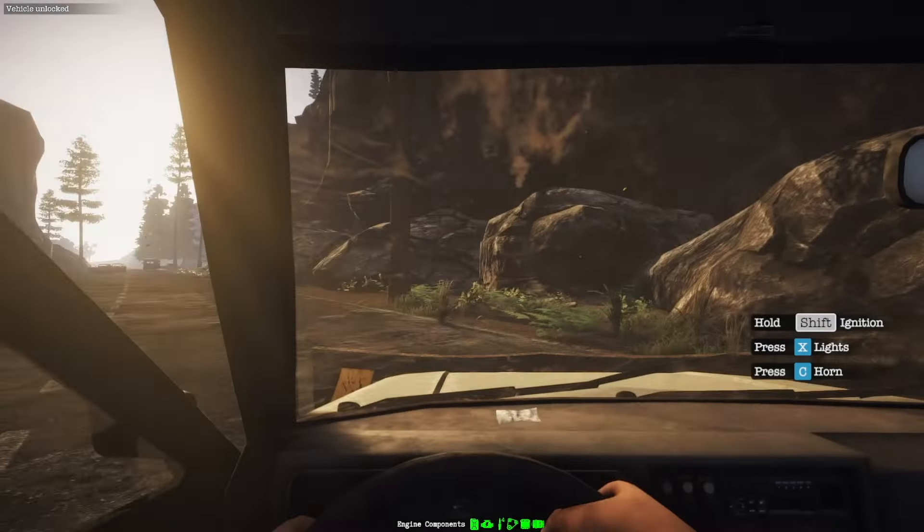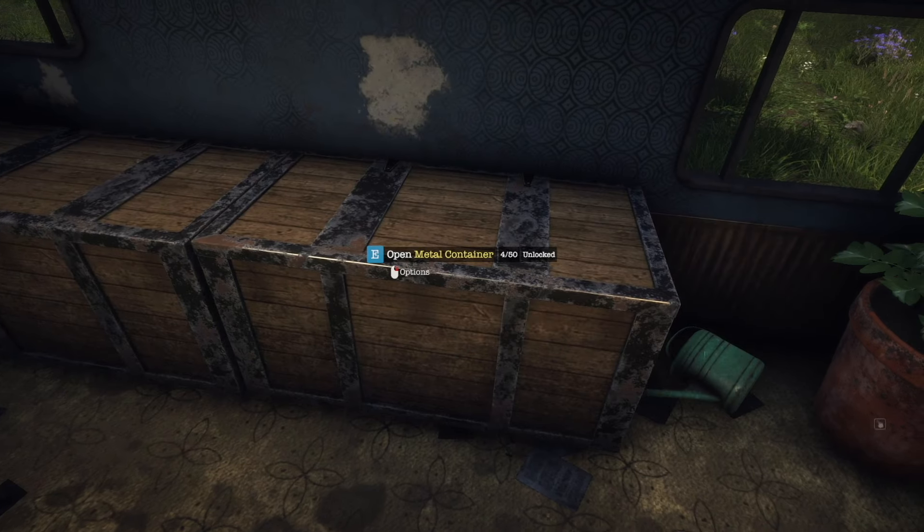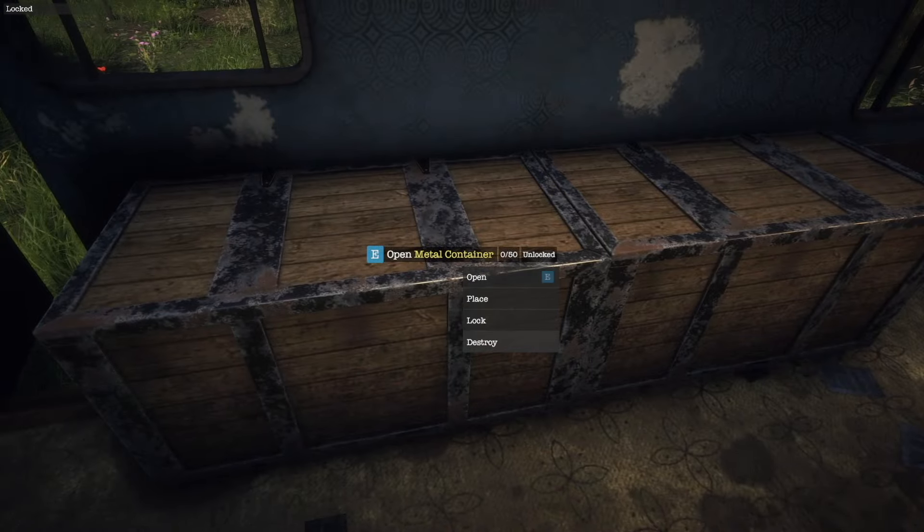Another massively requested feature is lockable player storage. We've added a new metal craftable container variant in this version, which can be locked in the same way as vehicles — if you're the owner, you can gain access to it.